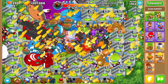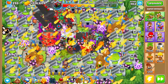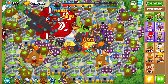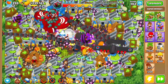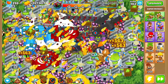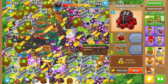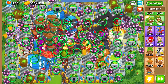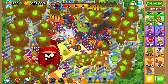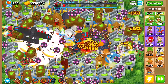We can always grab Legend of the Night if we have to — I don't really want to but if I have to, I will. I feel like our setup is good though — I feel like we won't leak. Just in case, I'm gonna go with a 5-2-0 Super Mines in the back and that should secure our win.